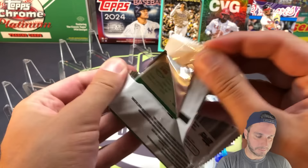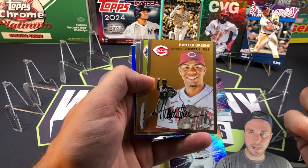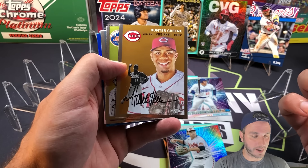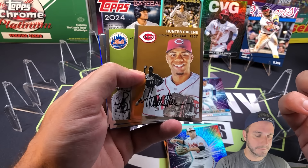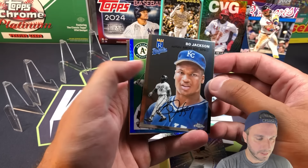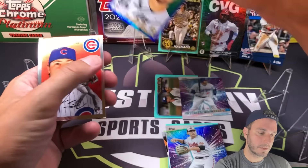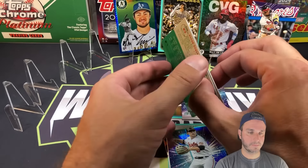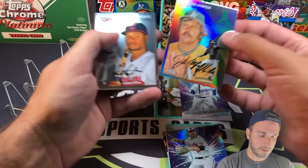We got a blue prism to start - Hunter Green, one of my favorite pitchers in the bigs. If you missed it, he had a little accident on the mound throwing up after one of his pitches, but he played it off pretty well. Unfortunately you're on TV at all times so they're going to catch it. Hunter Green, Nimmo, Bo Jackson - that's nice. We have Shea Langeliers, that's a nice rookie blue prism. Love those blue prisms, they're very sharp. And Justin Steele.